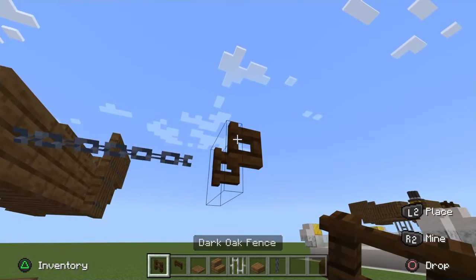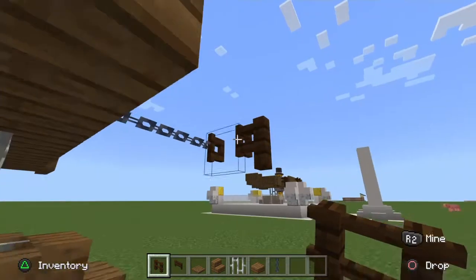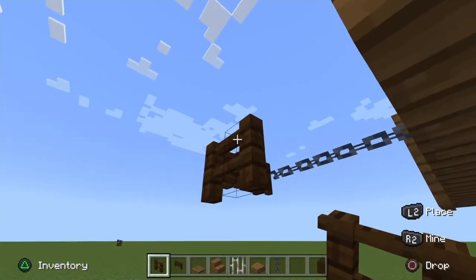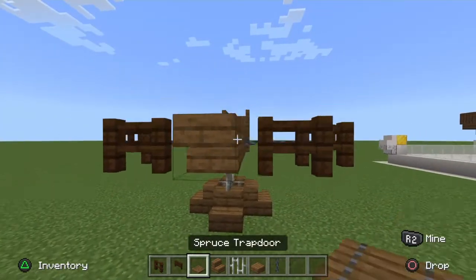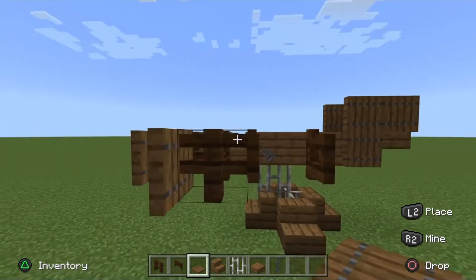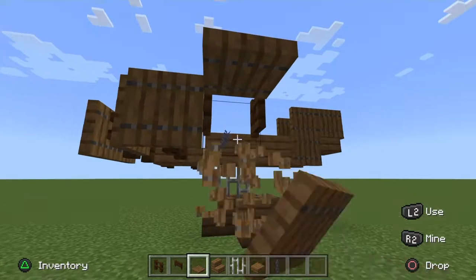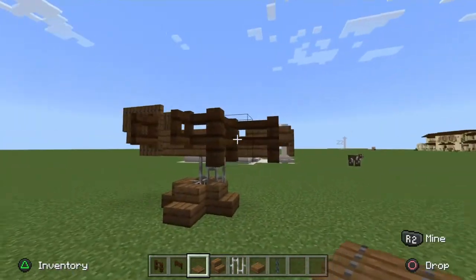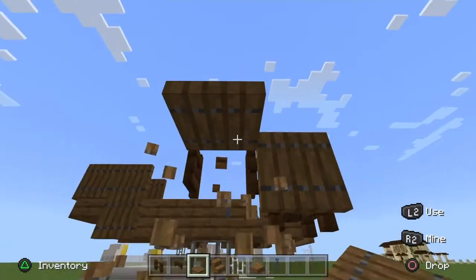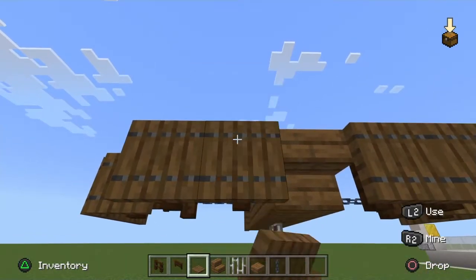Grab yourself some fences. Go ahead and point them out just like that, bring them in by one, point them out again, and then bring them in by one. Out again, and then in by one. Then grab some more gates and close them off all the way around.